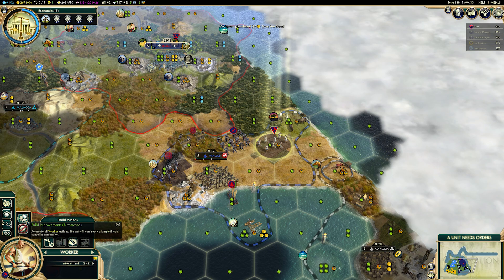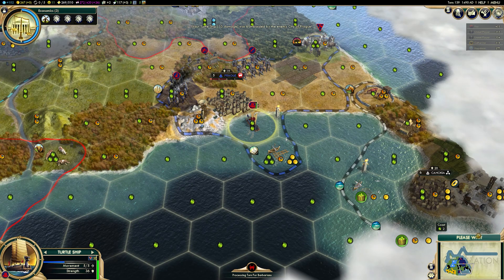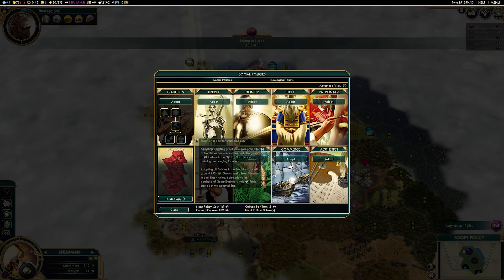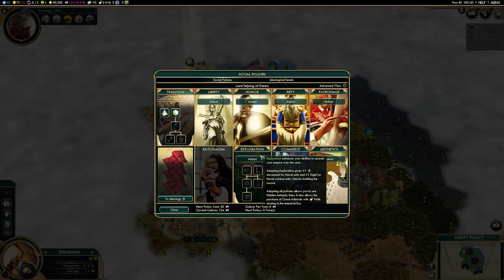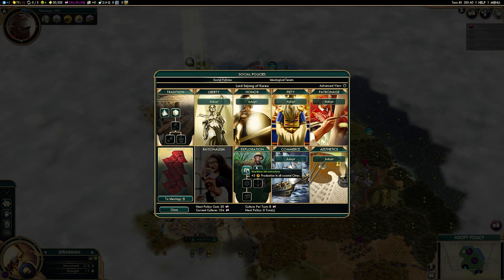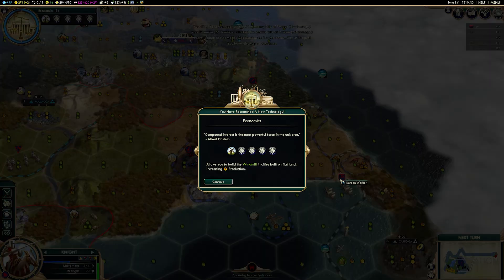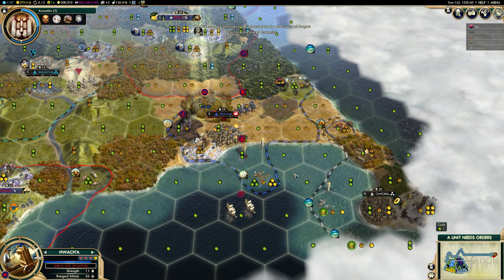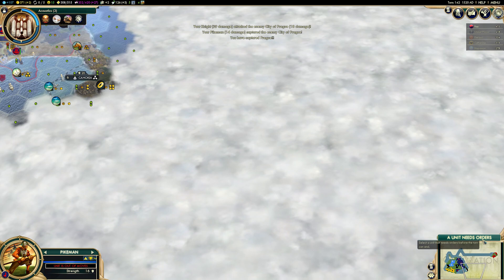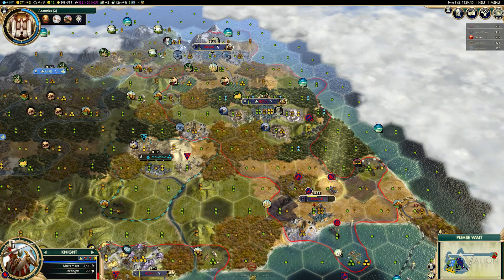Make sure you've got enough production so you don't fall too far behind, because having a large, growing, productive capital city that is happy is really important for Korea — you want to get as many scientific buildings as possible in that capital. For social policies, the tree for Korea is very straightforward: Tradition into Exploration into Rationalism. This capitalizes on your science. Exploration buffs your coastal cities, particularly with plus three production from that first card, and Tradition helps you grow tall and strong. Overall, Korea is a very defensive, strong, and scientific civ, absolutely well-geared for a scientific victory. Because they're so strong at science and have solid units, you can pursue almost any victory type.